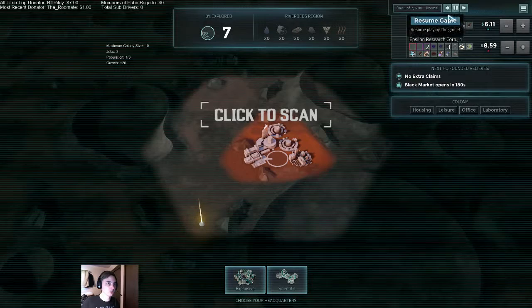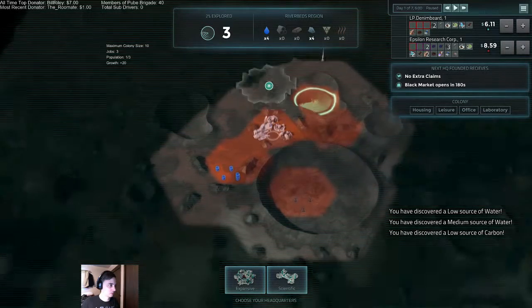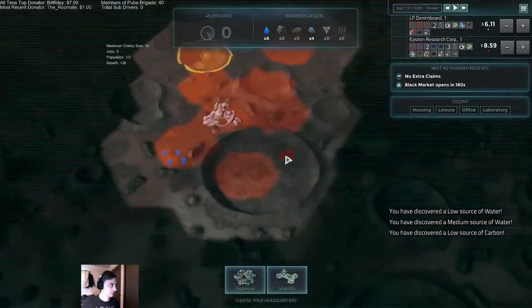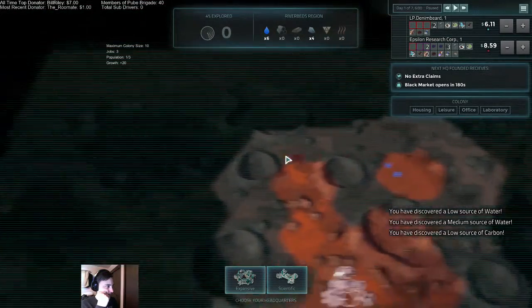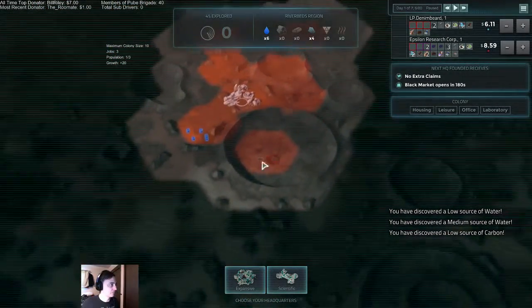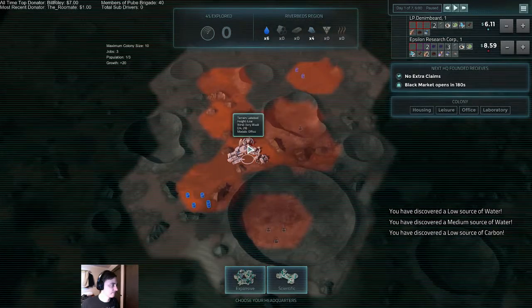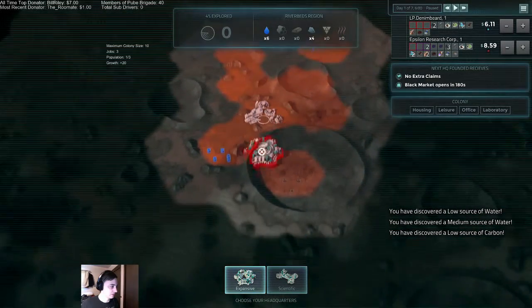All of our debt is paid off. Let's go ahead and pause. Medium levels of water, low levels of carbon found. That's not a good start at all — there's some ice but that's not really going to do us any good. Maximum colony size is 10, population one of three. God, there is nothing here.